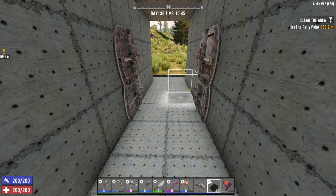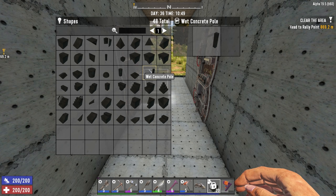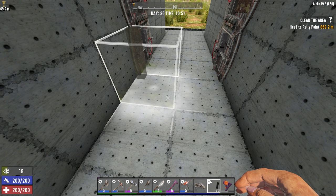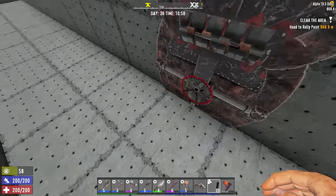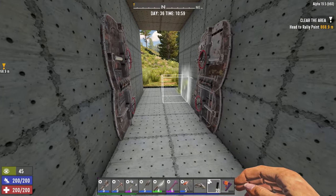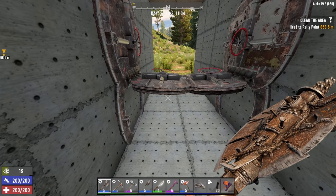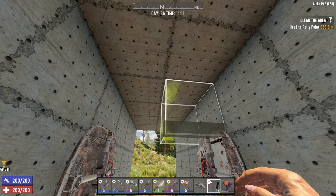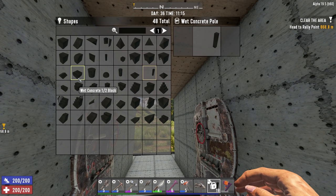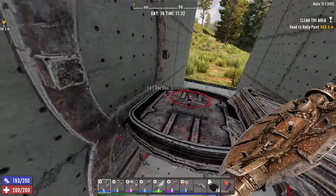I need to stop them coming through. On this side if they can crawl under it they'll be able to hit me, so I'll have to keep moving backwards and forwards. If I put it on the other side I might not be able to reach them. I'll try this side first, and then I have to think about the top — otherwise they'll just jump over it. Are there three-quarter blocks? I don't think so, so I'll just use a half block and hope they can't jump over.